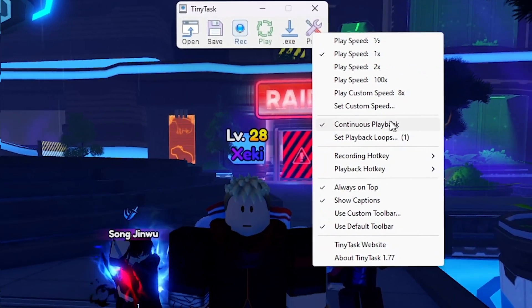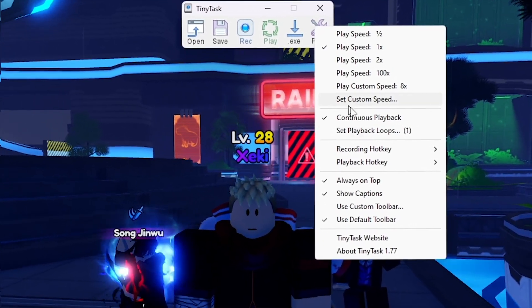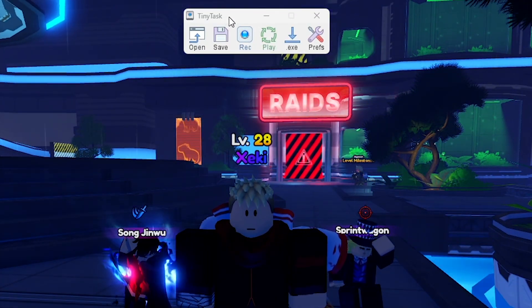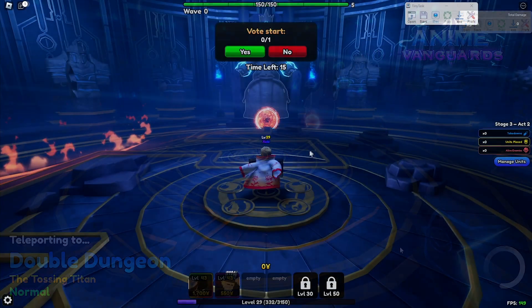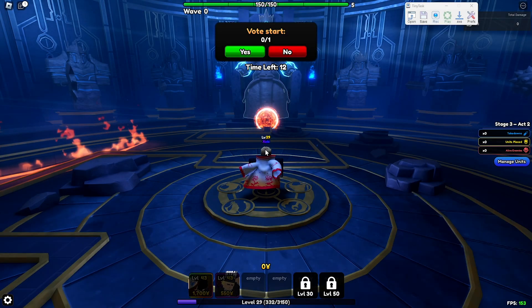I don't think it's even big enough to have a virus at two kilobytes, and I've been using this forever — it doesn't have a virus. Once you guys have it open, go to Preferences, have Continuous Playback on — just click it and it should have a tick next to it. Your recording hotkey and playback controls you can set to whatever feels comfortable. Place the window anywhere out of the way, like on the side of the screen. Then go into Legend Stages, Double Dungeon Act 2, and confirm. Also, before you start recording the macro, go into the in-game settings and turn off Camera Shake, because if it's not turned off it'll mess up the camera angle and your macro will not work.